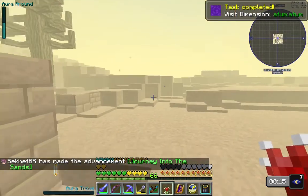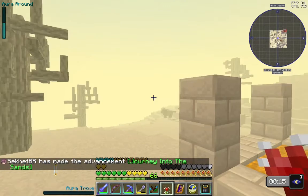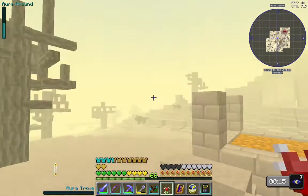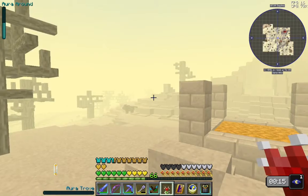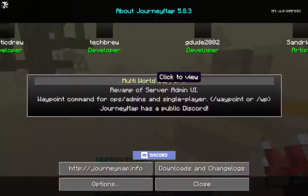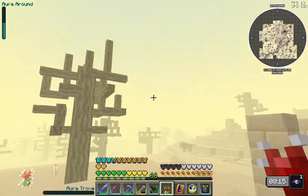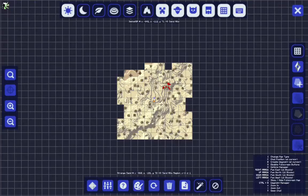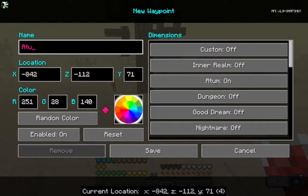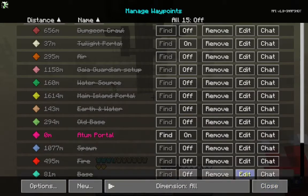All right. Let it all spawn in around us. This is a dangerous place — everything hates you. There are villages. Let's go ahead and make a waypoint: Atum portal. And it's on.